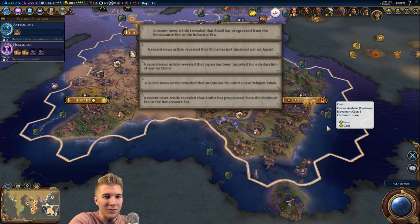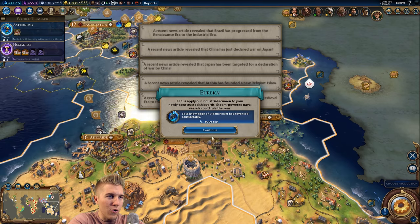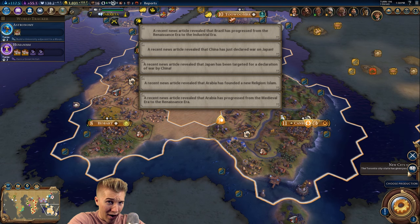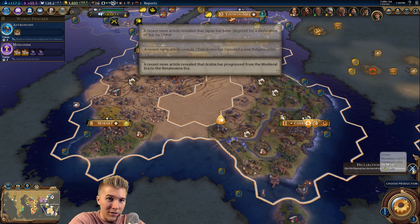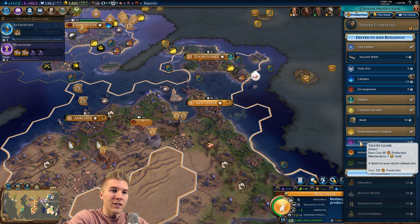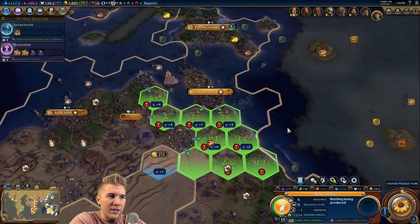There's another wonder for us. We've built quite a few wonders so far. Oh - China and Japan going at it! You can build a theater square in nine turns, so you must be doing good production-wise.